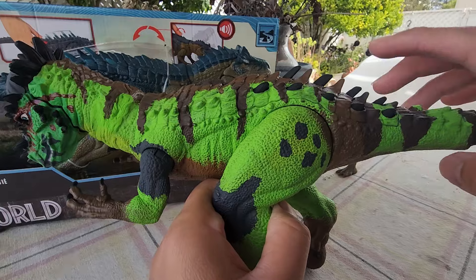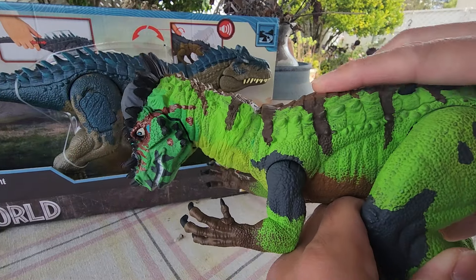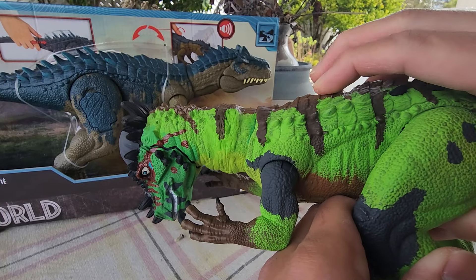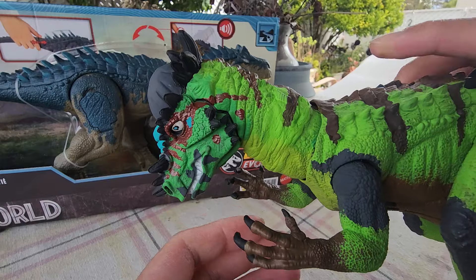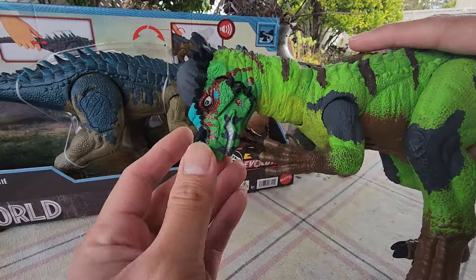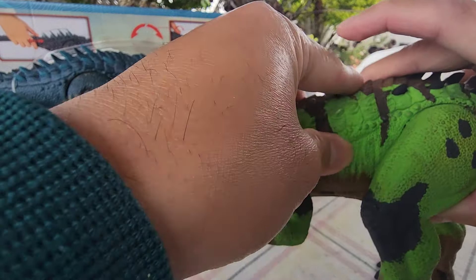The sound still works. The spike still works. If you twist the wheel here, there you go — it still sounds like an Allosaurus. The head turns — ready for attack, it goes down for ramming. Defense right there. It's just hard already because of the paint.